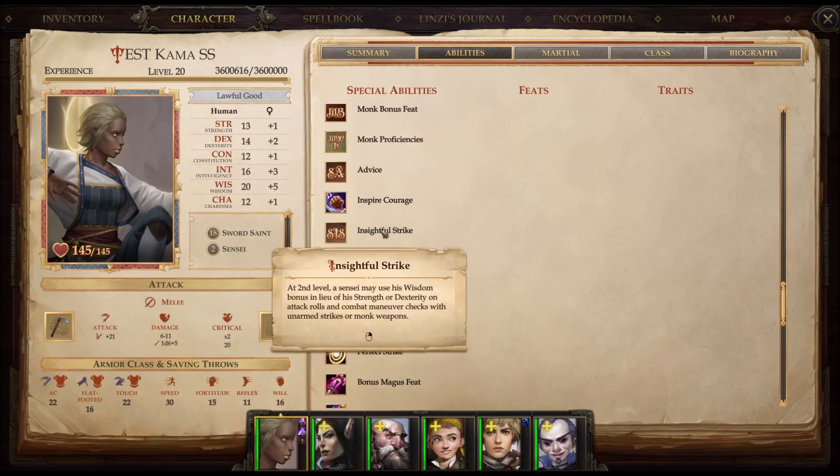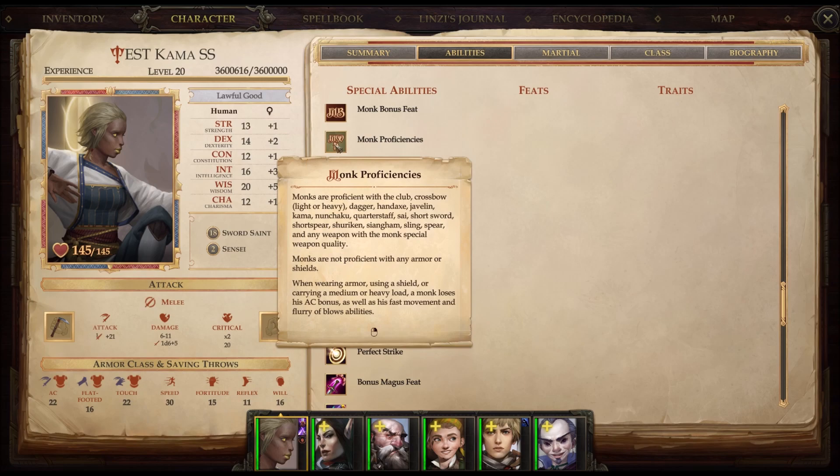But only — and this is the real downside here — if using Unarmed Strikes or Monk weapons. A lot of people confuse Monk proficiencies with Monk weapons. Just because a Monk can use the weapon does not make it a Monk weapon. Looking at the list of Monk proficiencies, the only ones I've been able to validate as having the Monk special weapon quality are Kama, Sai, and Quarterstaff. I haven't found Nunchakus, I've never seen a Shuriken in the game, and I've never been able to get a Singham, whatever that is.